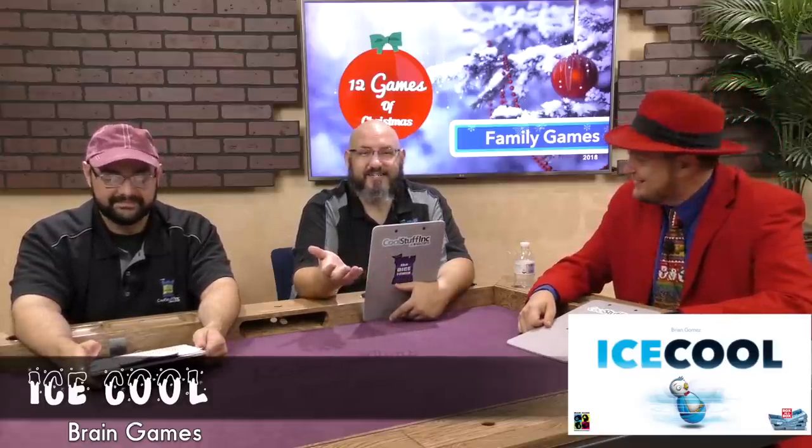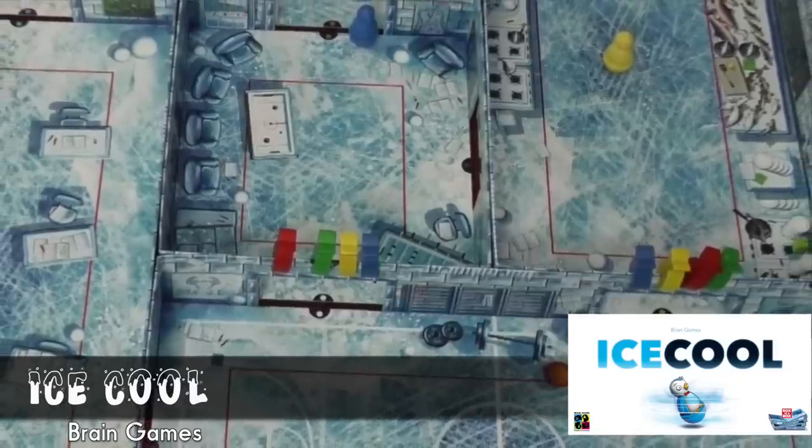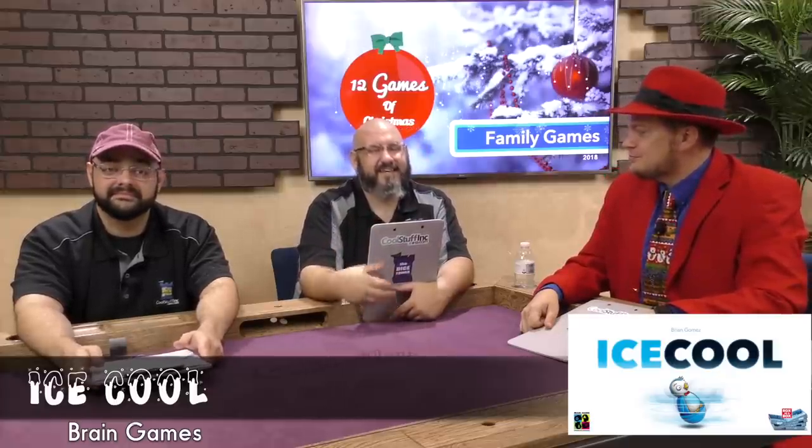My first family game pick is Ice Cool. In this game you are flicking little penguins around a high school made out of ice. You are cutting class to go get yourself some snacks, and those snacks are hanging from the doorways. You have to flick your penguin through the doorway, and once you do that you can take one of your fish off that doorway. You're trying to collect all of your fish before everybody else does and before the hall monitor catches you. It's really about getting the right flick on that penguin to make it go through as many doorways in one shot as possible — getting those trick shots down. That's my first family pick: Ice Cool.